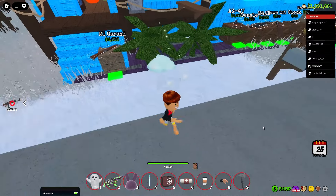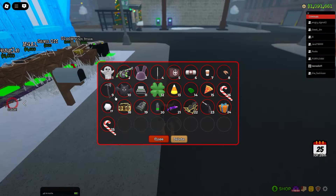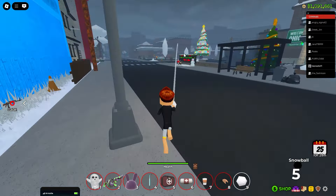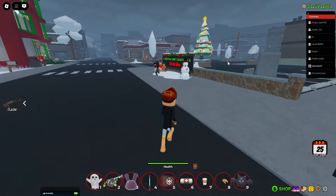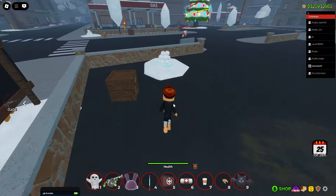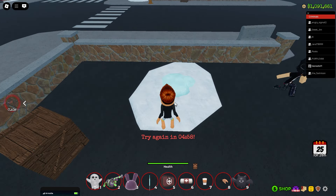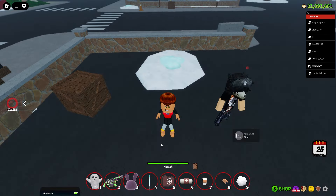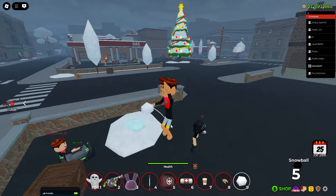Now I show you something important — the snowball! You can buy snowballs and you can make some war with them. This snowball is the same as paintball — you can hurt somebody, but only a little bit. It's only a little bit of damage, so it's a nice fun item.